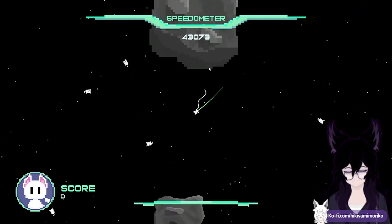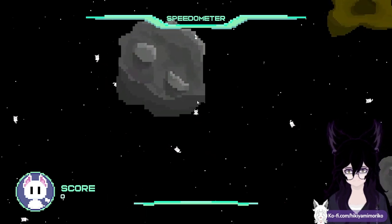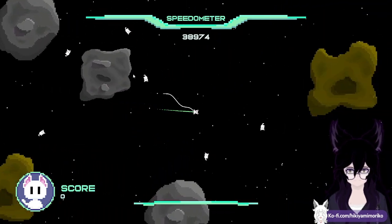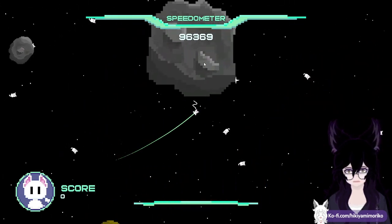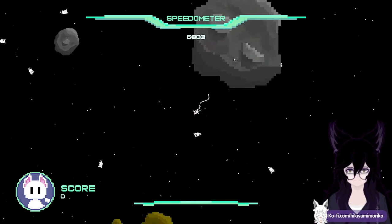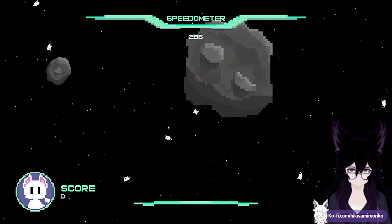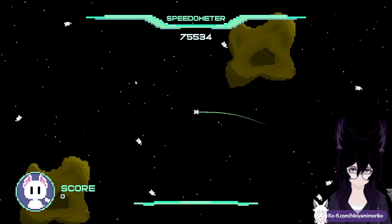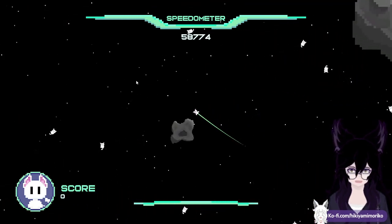I don't get what any of that means. Okay, but it's called Cat Shooter, right? So what am I supposed to do? Am I supposed to just roam around? I was pretty sure I was going to shoot kitties with my laser or something, just because of the name. I do have a score, but how do I score? I don't even know what I'm doing.